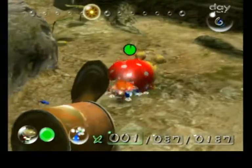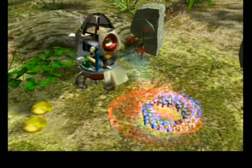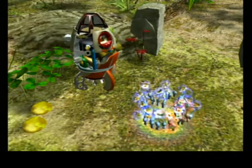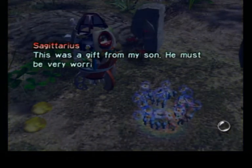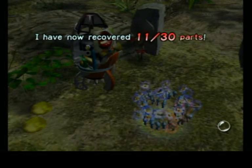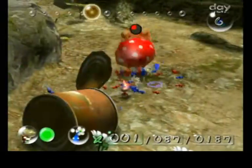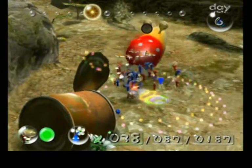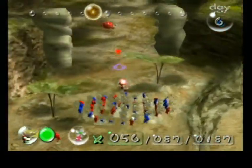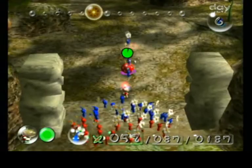Wait! I permitted this guy to live! No! Why did I do that? Sagittarius — this was a gift from my son. He must be very worried about me. I've now recovered 11 out of 30 parts. If I can find just one more, I should be able to increase my ship's capabilities. Alright, now we rejoin the carnage. I am incredibly sorry, sir. I had a mental lapse and I forgot that he was not in the way.